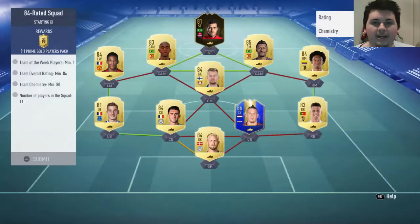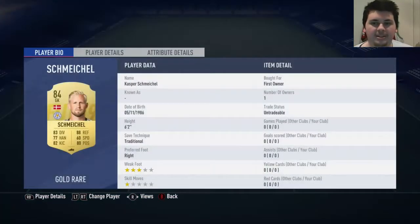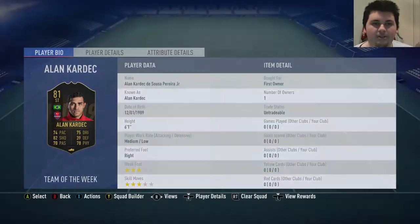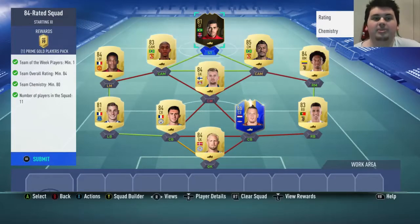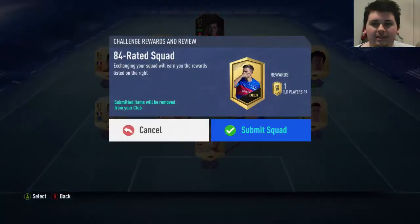Moving on, we have the 84-rated squad. This is 80 chemistry and one inform. I have 83 chemistry — you guys can't see that because my face cam is blocking it. This one did cost me a total of 33,000 coins, so a bit more steep than all the previous ones. We get a Prime Gold Players Pack for that. It's still cheaper than just buying a 45k pack from the store. Let's trade this in.